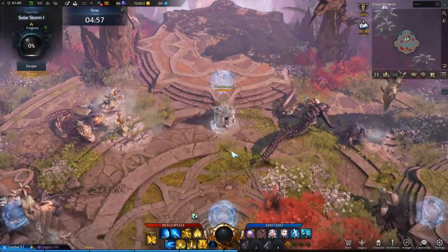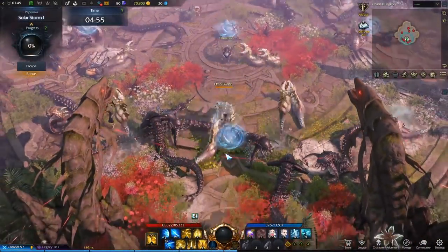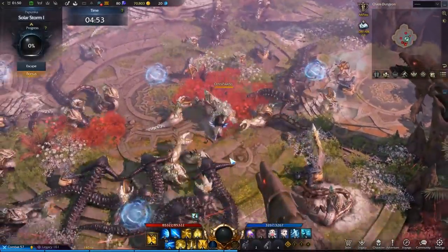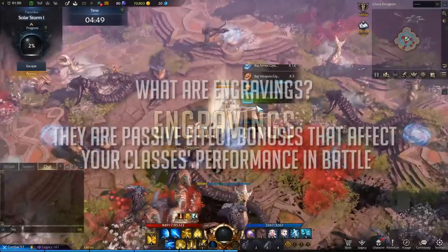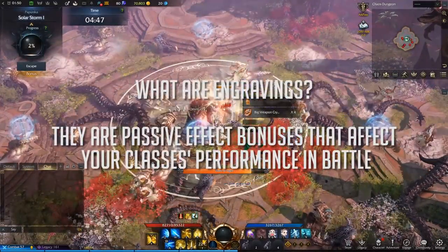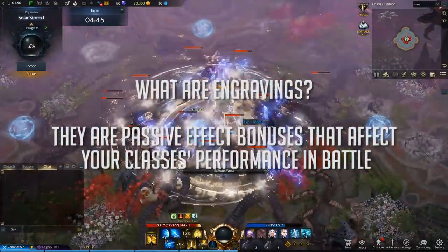Hey everyone, Omnipower here, and today we're going to talk about one of the most important and asked-about systems in Lost Ark: Engravings. What are engravings? They are passive effect bonuses that affect your class's performance in battle.